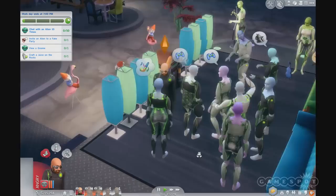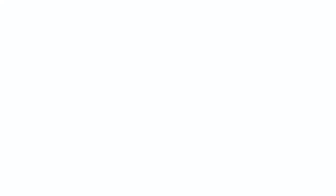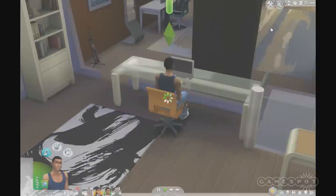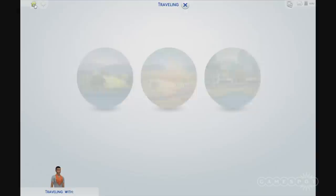We're going to pause and skip over to the retail aspect of this demo. I'm going to get him off playing Blit Block so we can head down to our store, which has been opened in our brand new neighborhood of Magnolia Promenade.